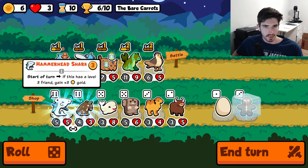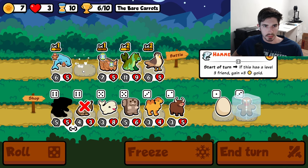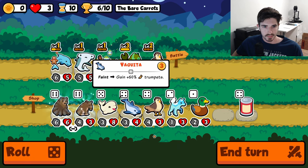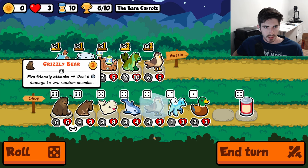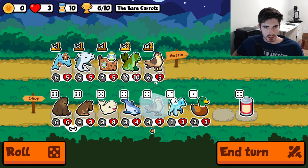Hammerhead would be huge. Maybe we preemptively throw him in there. Beautiful — that is going to pay dividends, I can already tell. Grizzly technically is snipes, but a different kind — not really what we're going for here.